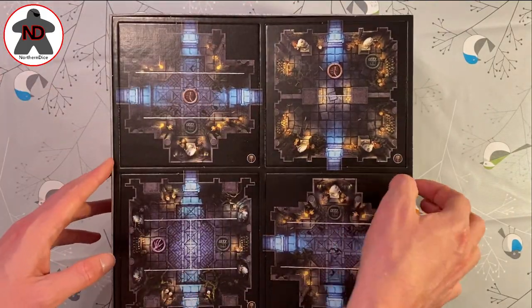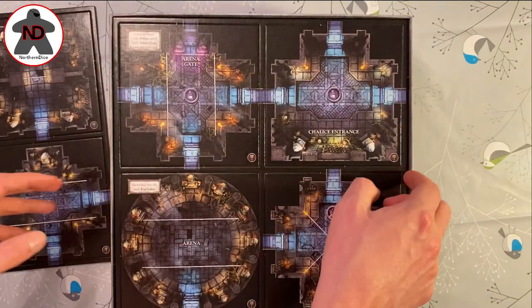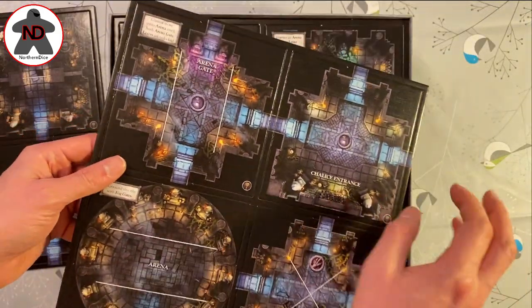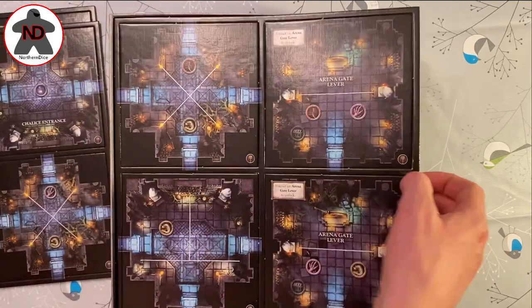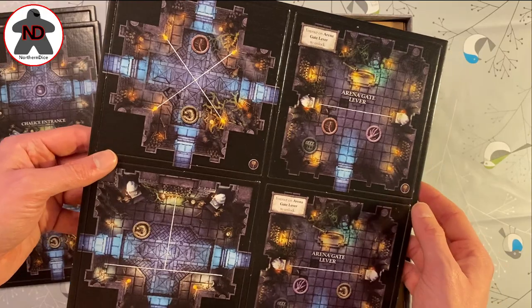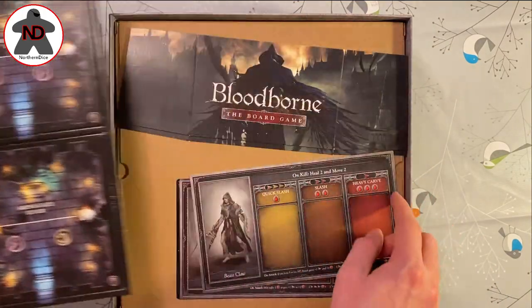We've got some new tiles in the style of the Chalice Dungeons themselves, with lots of opportunity for enemies. I've not seen a room like that before actually, which is quite nice. There's an arena gate lever too, which is cool.